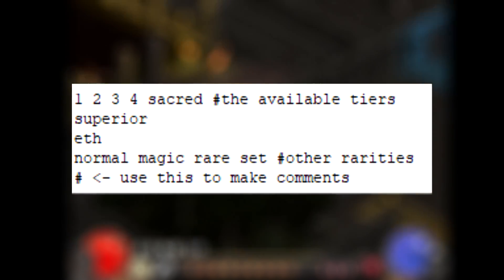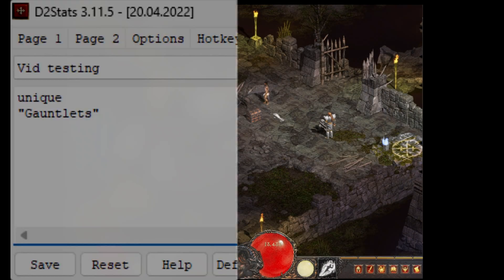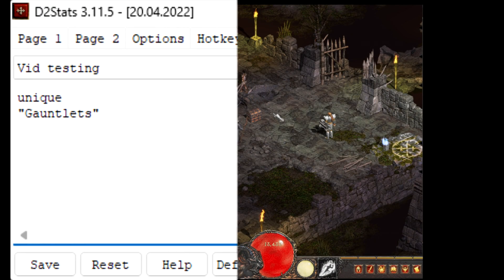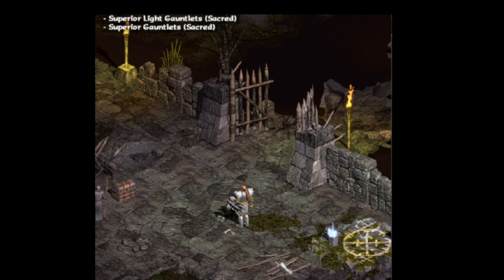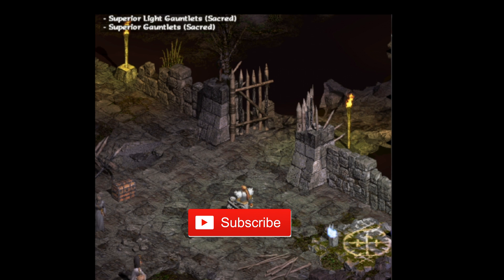One of the most used properties is the name of the item. By typing 'gauntlets', you will be notified every time an item with 'gauntlets' in the name drops. You can combine this with the properties we talked about earlier — try this, for example. This will only tell you when an item with 'gauntlets' in the name drops, but only if it's superior and sacred at the same time. With just this script, both matching items will appear, but you'll probably only want the second one for its higher base defense.